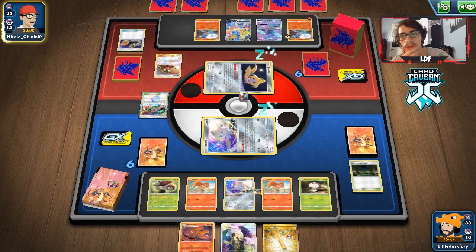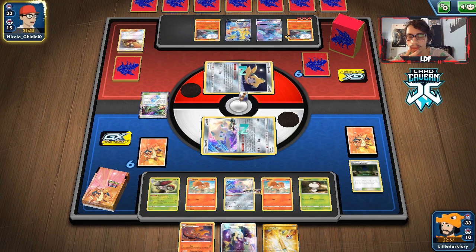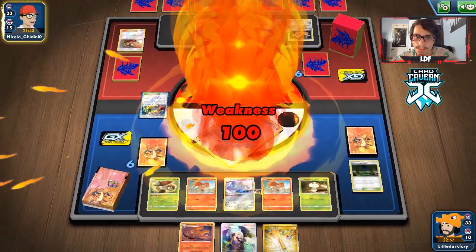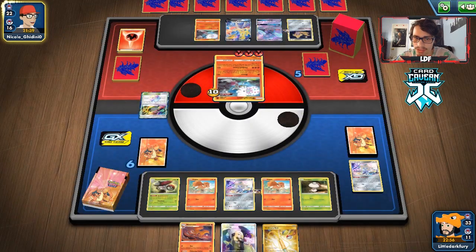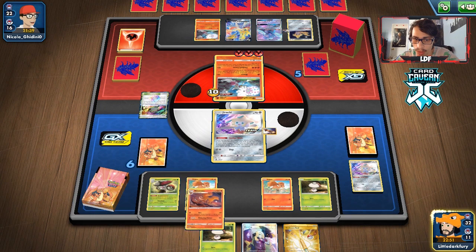Did they get a Welder to knock me out? They get a second Blacephalon — and there's the Welder. Jirachi will go down, which is fine, it doesn't even have a switching card on it. We should be able to take out this Blacephalon as long as we get a Net or another Fungus. I wouldn't mind finding Ditto so I can go Breloom — Breloom's an attacker option.